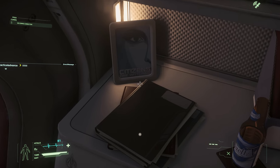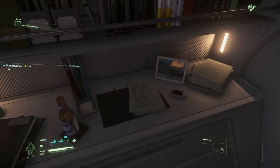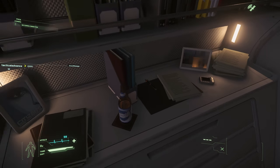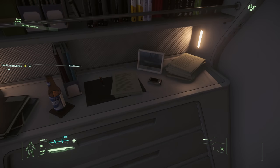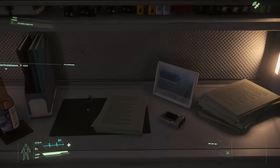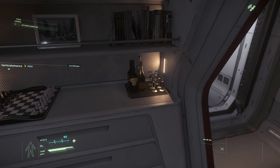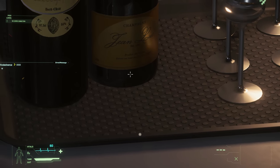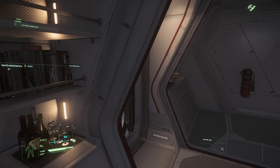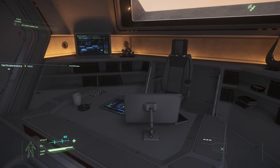What else have we got? It says 'Star Citizen' there - nice. Look at the light shining on that picture - that is so cool. Those are books, and on this side a nice bottle of champagne. There's a chest - every captain must have a chest. And your desk.